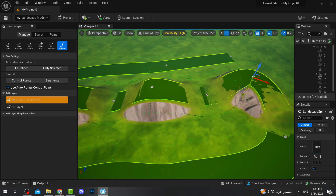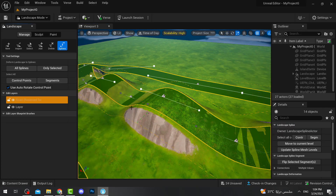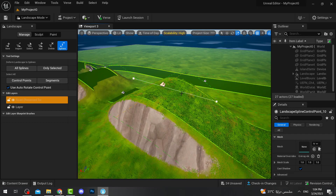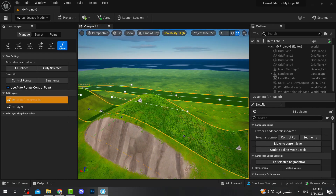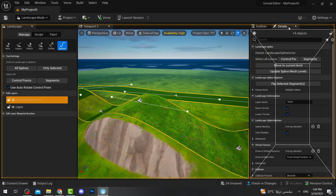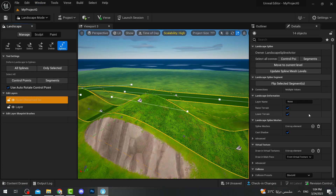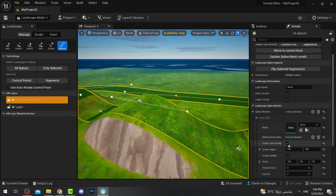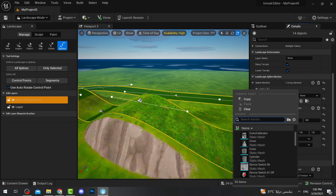The road doesn't have any meshes yet, so now we'll add meshes. Click on Segments to select all segments. If you want to select a single item, click just that item; to select all, press Segments. In the Details tab — which you can find under Window if it's not visible — scroll all the way down to Landscape Spline Meshes and add an element. Once you add an element, click on the index to change the mesh.